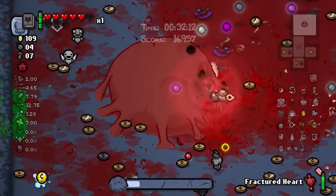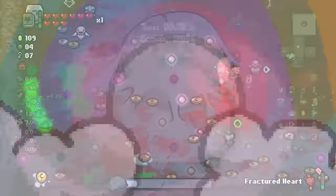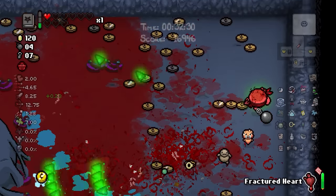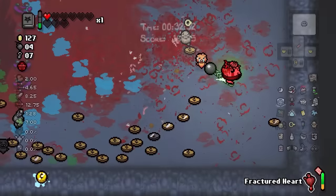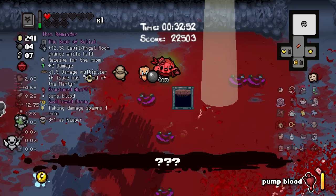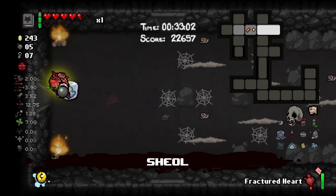I'll just take the damage - I am the undisputable tank build right now. This is incredible! And then look at that - when I decide to go on the offensive, Bozo just decides to clutch it out and proc tons of times for no reason. I've never seen so many rainbow poofs in a single room before. And that is it - look how much money we have, look at what we have accomplished. 241 coins - let's go down!